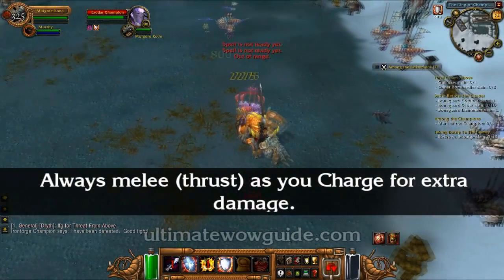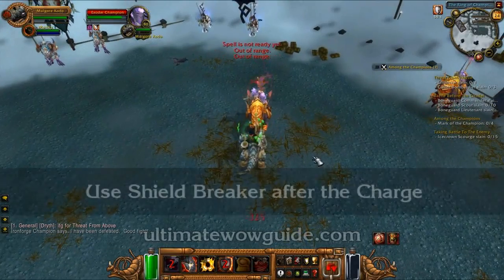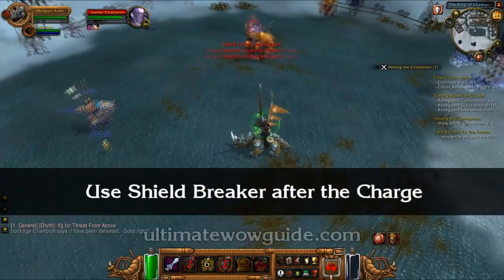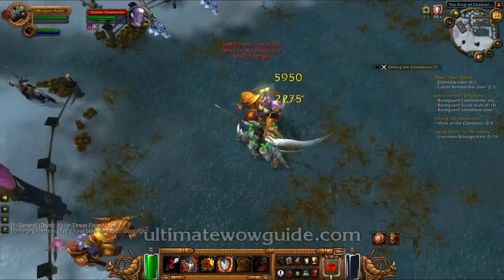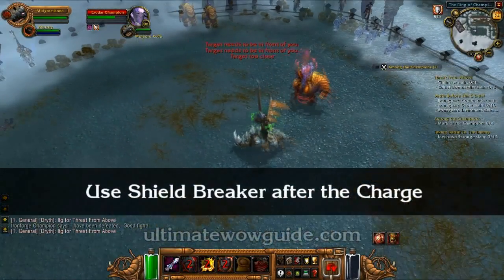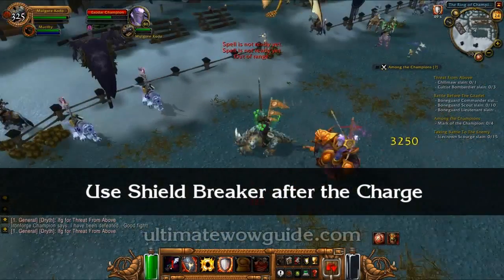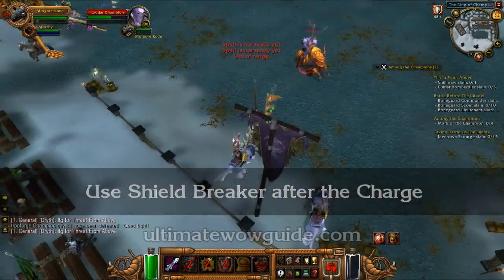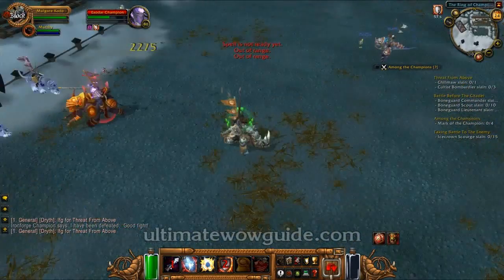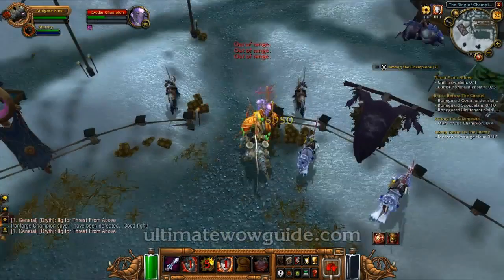Watch this bit carefully: I've just lost 1 stack of shield, so I refresh it and my shield is now green. I hit them once with melee and proceed to charge. As I charge, I keep pressing 1 so I will hit them as I pass them. And as I move around them, this is the best time to use your throw shield, which is ability number 2. Whenever you're charging, you always want to charge, melee, then throw your shield.